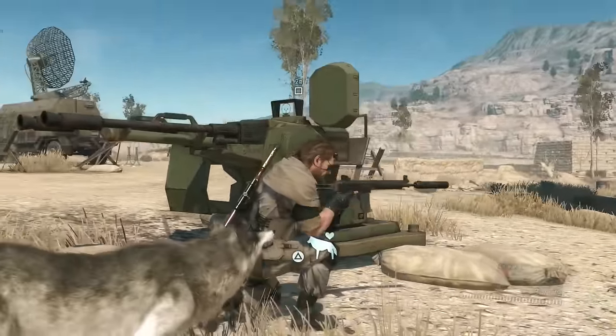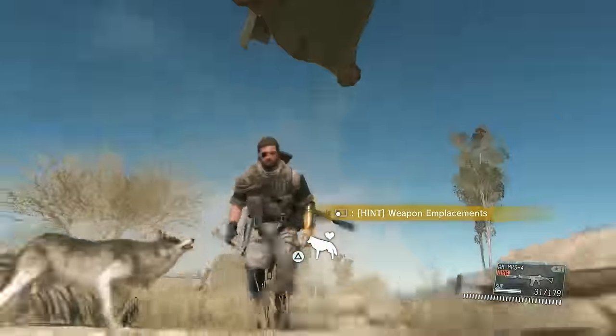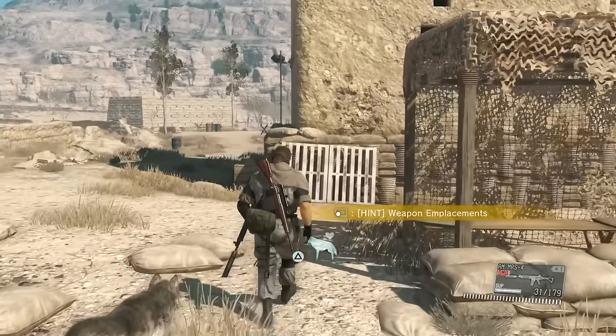Number four: anti-aircraft gun. This has strategic importance — not only are you recruiting it to your forward operating base, you're also preventing enemies from using it against you. If you want to call in some air support, there's now no anti-aircraft gun there. That's brilliant.